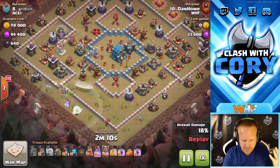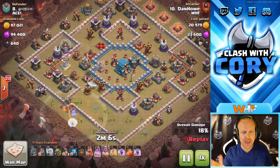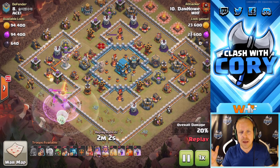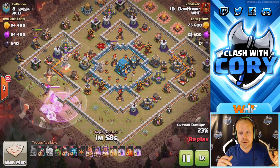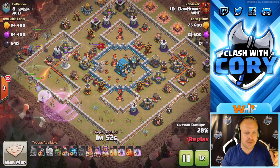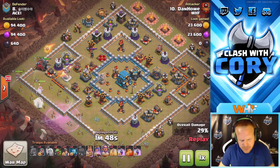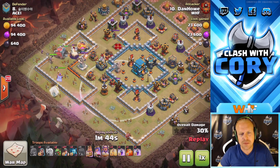Look at the ring right here — wide open path around this whole base. All you've got to do is break your queen in somewhere and she's got free reign over that whole thing. Those single target infernos are not going to prevent a queen charge from a skilled attacker, and they're definitely not going to prevent one from Dan.